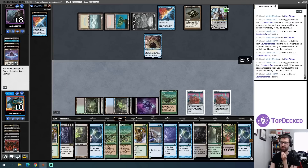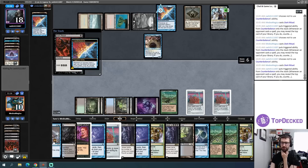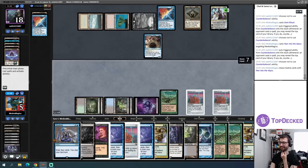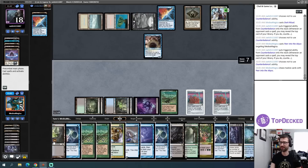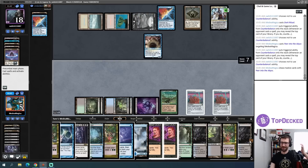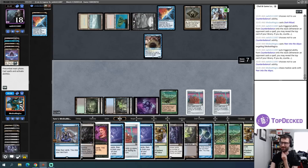Five mana, seven mana — I go ahead and cast the next one as well going in with some floating. Nine mana, Peer into the Abyss again. No Lotus Petals, no Dark Rituals, no Cabal Rituals — oh no. All four of my Cabal Rituals and my remaining two Lotus Petals were all in the bottom 12 cards. I just fizzled.